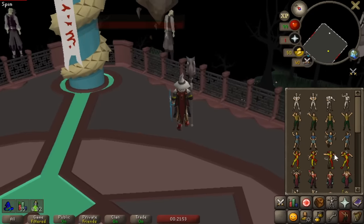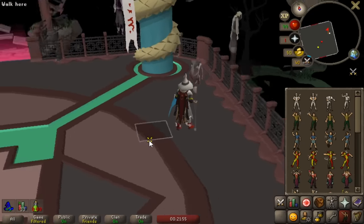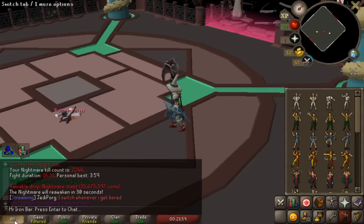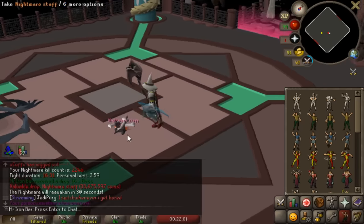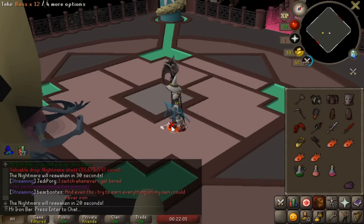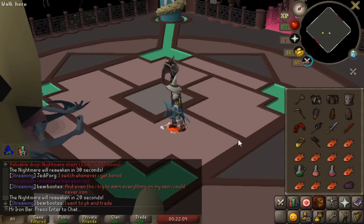What's up boys, we're gonna milk it. We got a nightmare staff, let's go! Hell yeah dude, nice — I don't have to juggle the orbs anymore.